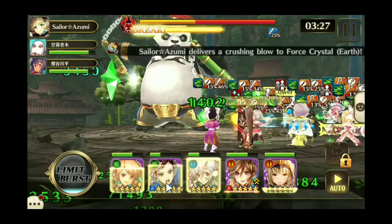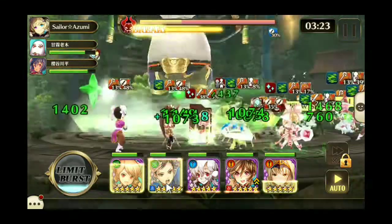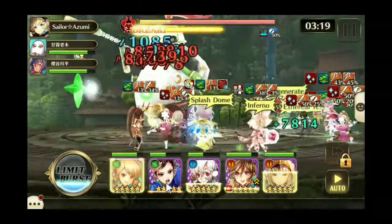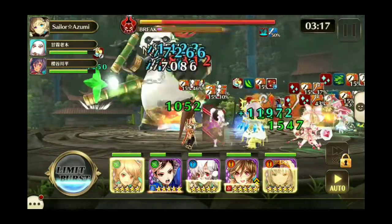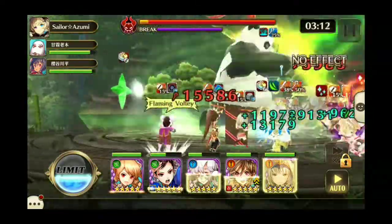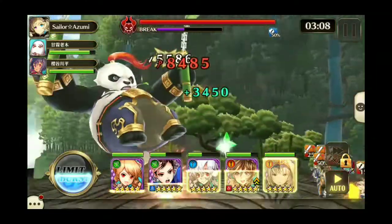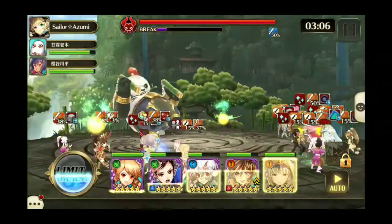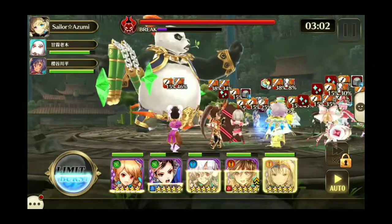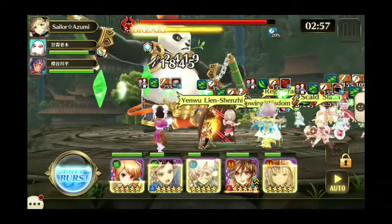The front melee crystals apply a magic absorption field to the panda and itself, which means it's going to absorb your magic attacks. The back ranged row crystals apply an attack reflection barrier and restore HP to themselves, so those are self-healing crystals that will reflect your regular attacks back instead of absorbing magical attacks.